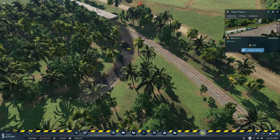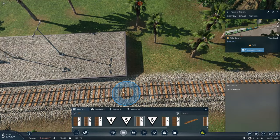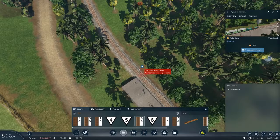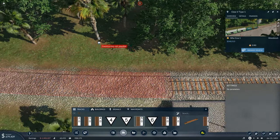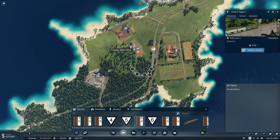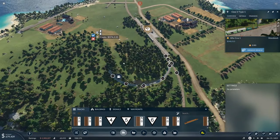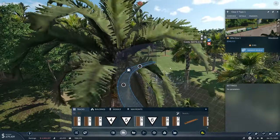What has to happen now is we have to rebuild the track from the end of this platform. Let's grab as far as we can. We'll go as far as we can. And we're going to go as tight as we can on a turn — a mix of corner and turn I suppose — and it will go into a tunnel as you can see.